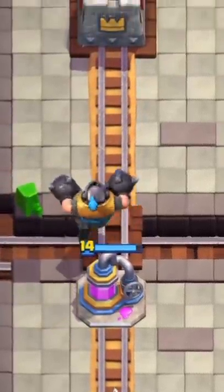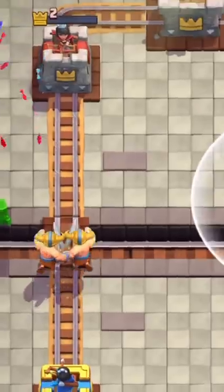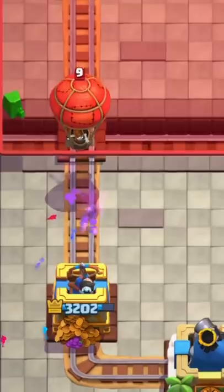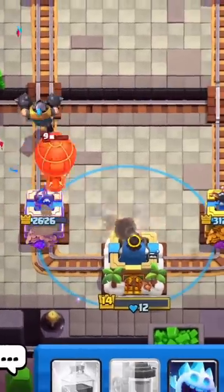He then puts a cheeky dark goblin but I defend it perfectly. I attack with e-barbs and then I predicted his ice golem. I then predicted his skeletons with the lightning. He puts a balloon again so I defend with mega knight this time, but my game is so laggy it doesn't work.